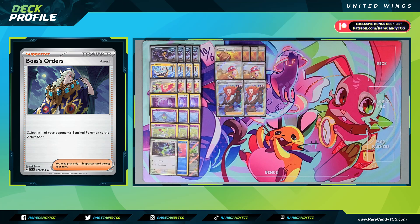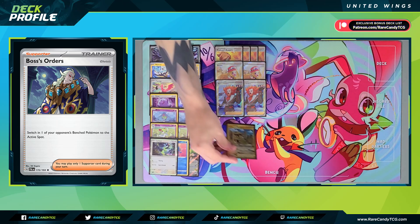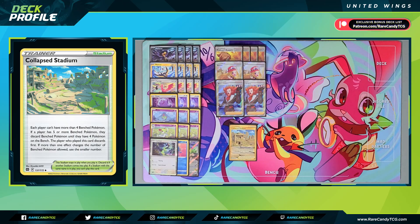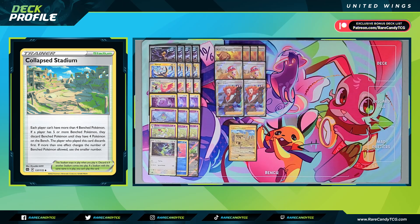One thing I've noticed with this deck is that it's very reliant on taking cheap prizes on your opponent's Pokémon, so having plenty of gusting options to take down Pokémon like Squawkabilly or bench-sitting minions is pretty important. For our Stadium, we have one copy of Collapse Stadium, which forces both players to discard down to four bench Pokémon. This lets us discard United Wings Pokémon, and in games where we use Squawkabilly EX, it allows us to discard it from play and force our opponent into taking six individual knockouts.